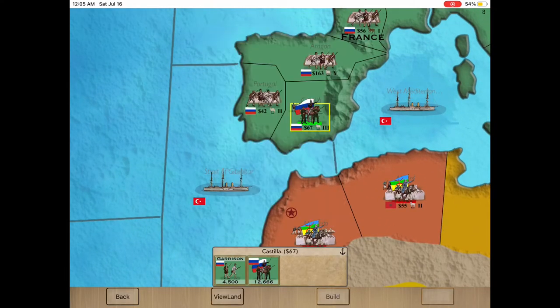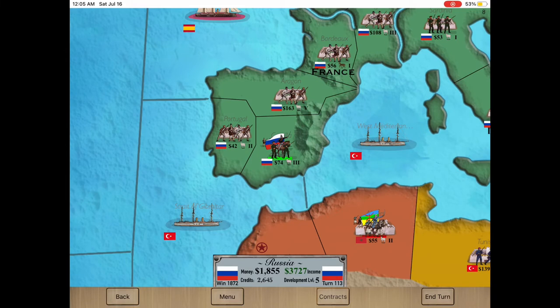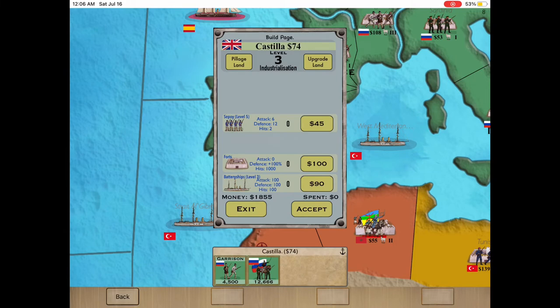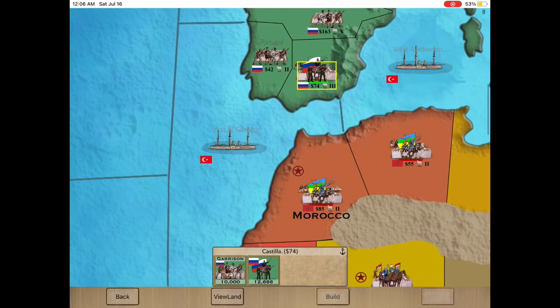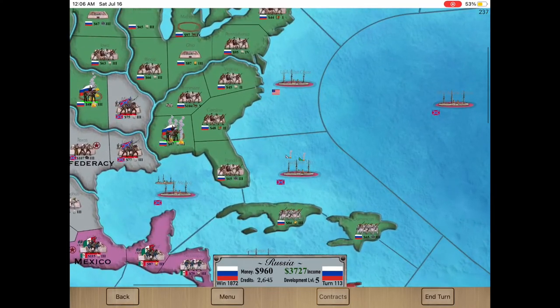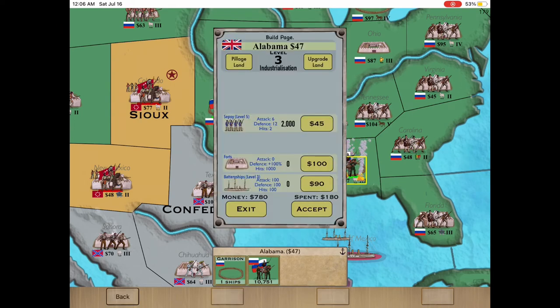I need to start reinforcing Castilla. The AI realized I was almost allied with the first and second place powers right behind me — I had to change course. I'm finally losing the Ottomans as friends; they were friendly the entire game. Missouri is next; Louisiana is way too much to take this turn.